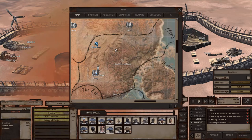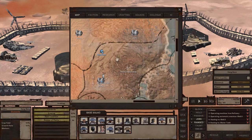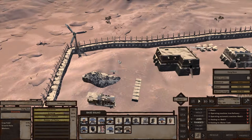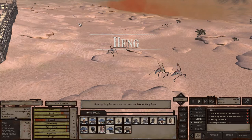Heng is one of the Empire starting zones — a teens zone would be more accurate, because most of the enemies here have stats in their teens. The outlaw farmers have stats in the teens, the desert ninjas have stats in the 20s, and the skimmers you see walking by have stats in the 30s. Skimmers are probably the biggest threat when you're settling down here.